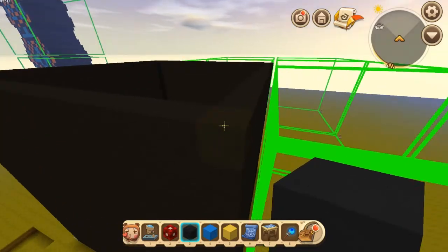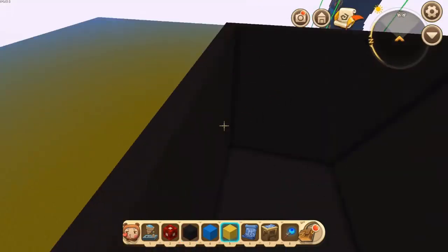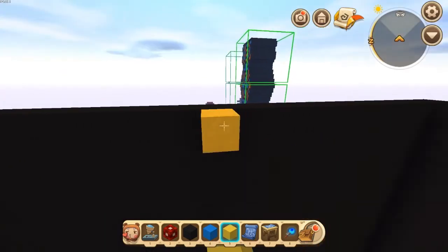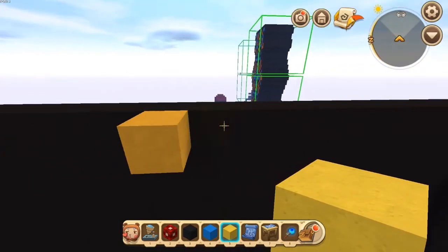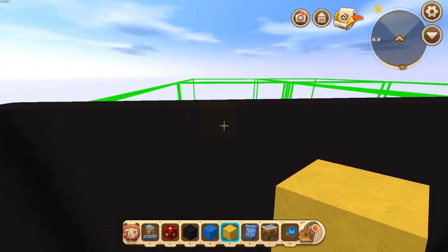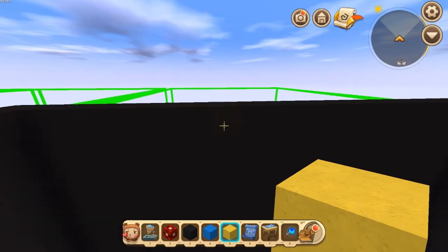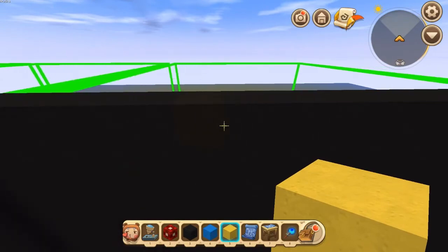Now let's go ahead and get into the awesomeness. Let's go ahead and count out: 1, 2, 3, 4, 5, 6, 7, 8, 9. Okay — 1, 2, 3, 4, 5, 6, 7, 8, 9. We're gonna put those there. 1, 2, 3, 4, 5, 6, 7, 8, 9. And again — 1, 2, 3, 4, 5, 6, 7, 8, 9. 1, 2, 3, 4, 5, 6, 7.